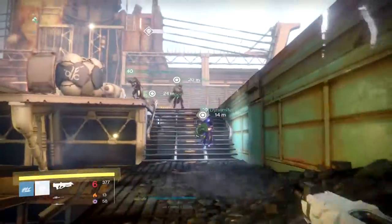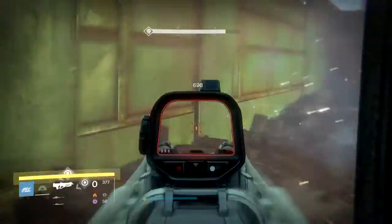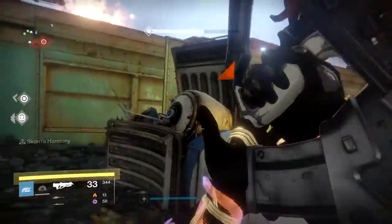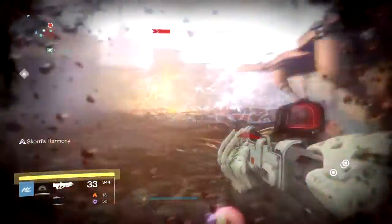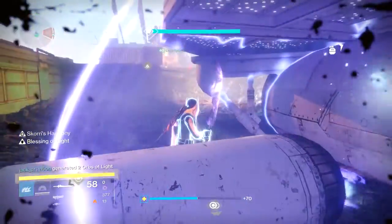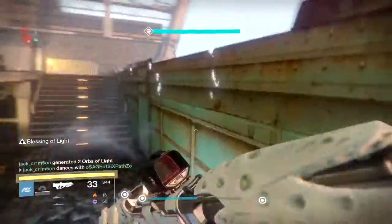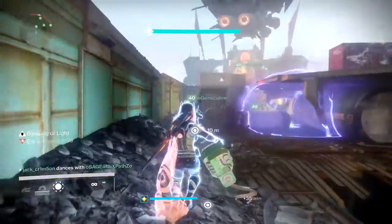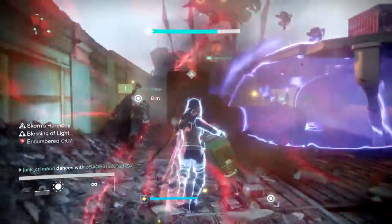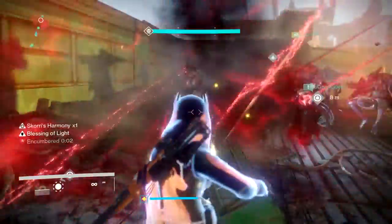This is where a vanish smoke grenade and Defender bubble can help tremendously. I like to vanish my part carriers as soon as they first pick up the parts so that the skiff won't see them. A bubble should be popped down in the middle, close to where a ledge is sticking right under the skiffs — this will protect your team. Once the skiffs are out of sight, adds will begin to drop down. This is where shotguns, heavy, and swords come into play as well as supers.